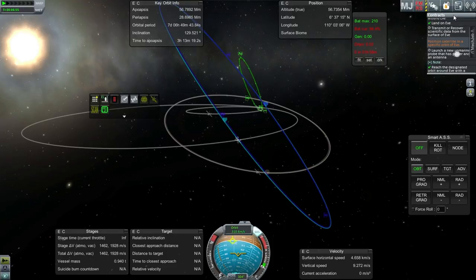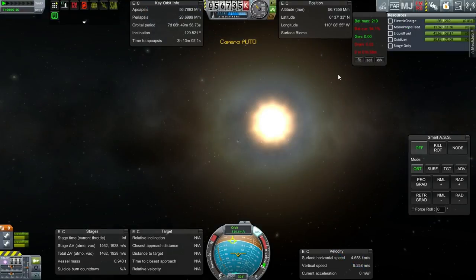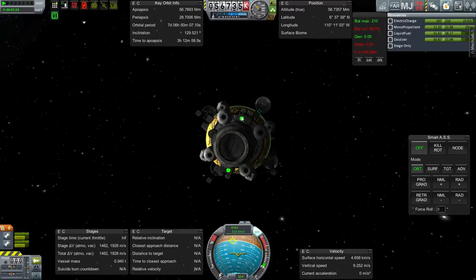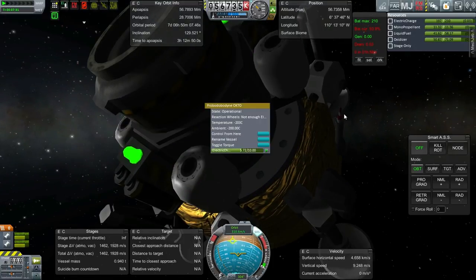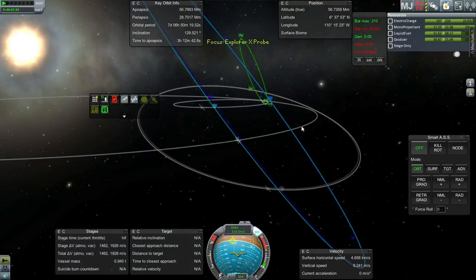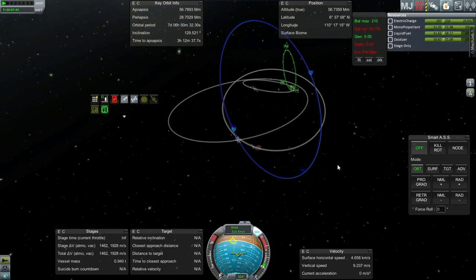We're 0.3 degrees off right now. We've reached a designated orbit around EVE — there's a satellite. But it doesn't count because it doesn't have a solar panel. Couldn't figure out how to attach one. It doesn't seem too bad on the delta-V, so it looks like we could easily put a probe in this orbit again. Can we log temperature from out here? Nope, of course not. That's a bust — it's sort of depressing. I was hoping to at least get this one, but solar panel is necessary.